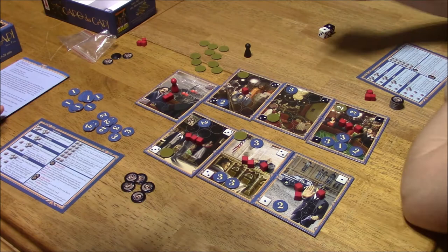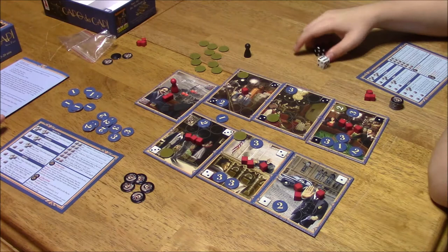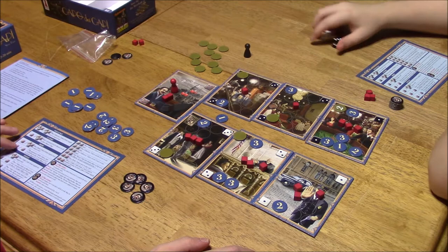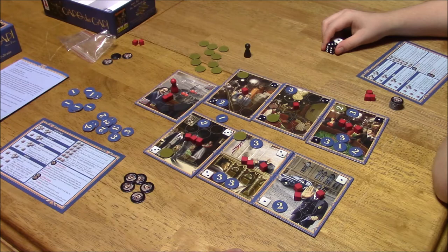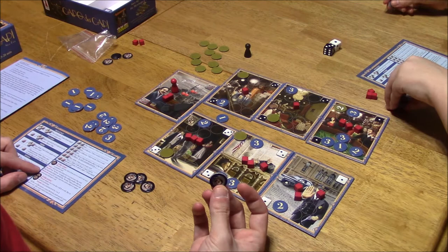Running low. Double ones already! You can place an influence token worth one anywhere next to any card. Two and a six — one value cube on the black two. One and three — a three on the black one, a one on the black three, or a three on the white. I'll put a three there. Dad intervenes: I'm going to stop you from doing that — I'll spend a mayor token to negate one die.